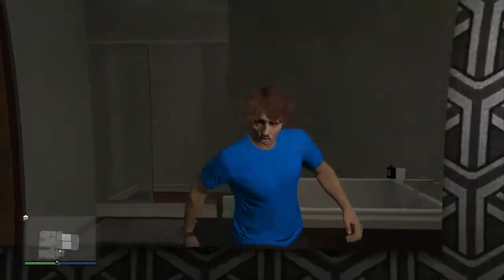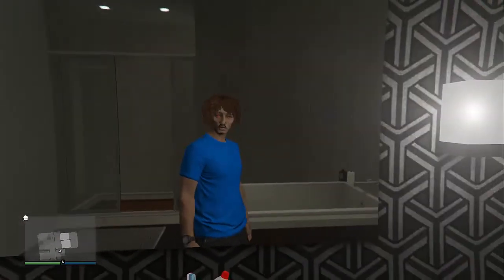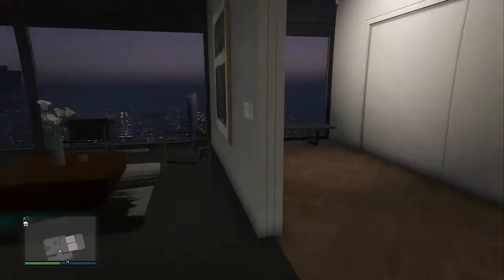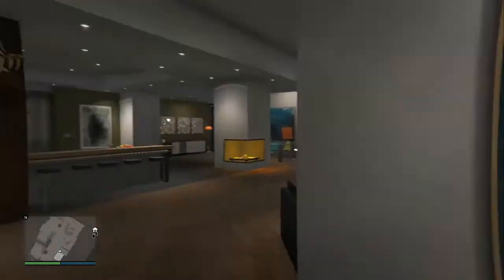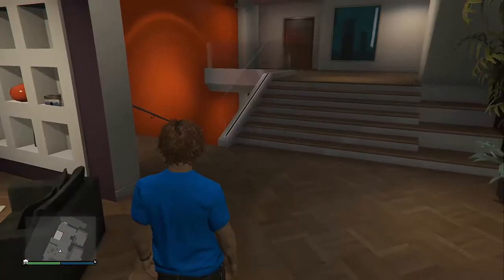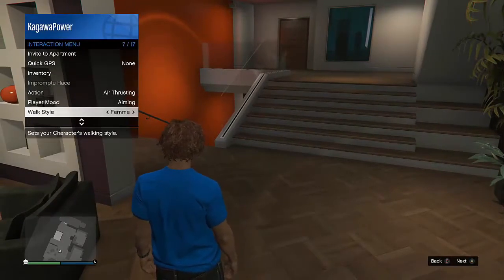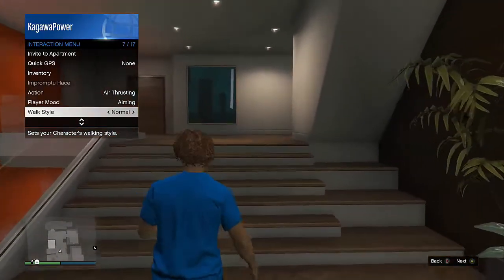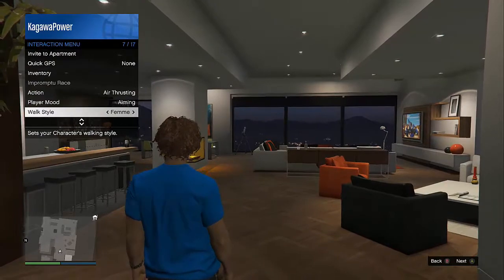They are contact lenses actually and I'll show you where you can get them from. I've got quite a lot of things to show. If I go back out of first person - if you hold back you can actually go all the way down to walk style. Normal is just the general normal walk.